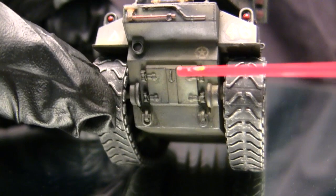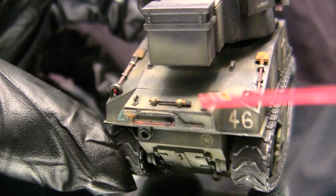The headlights are basically assembled out of box with no mods needed. You can also see the travel lock, which is molded in the up position. Moving to the rear, you can see the rear detailing such as the engine hatch as well as the rear storage box, which is a British modification made for these Shermans — not uncommon to see on British vehicles along with this other bit of equipment.